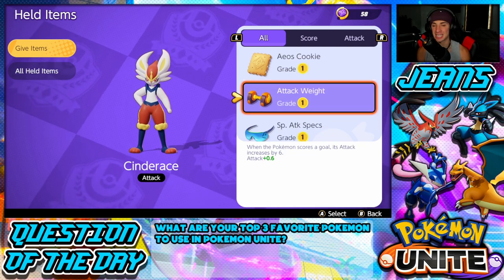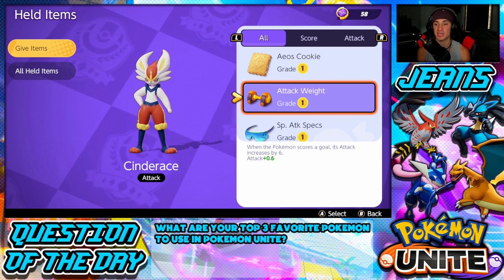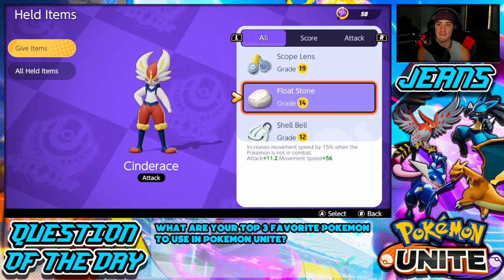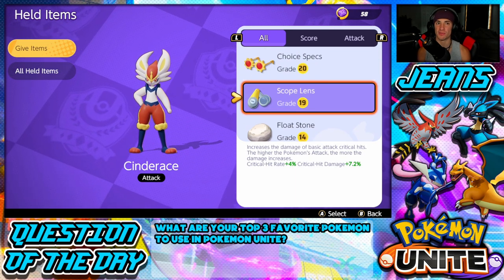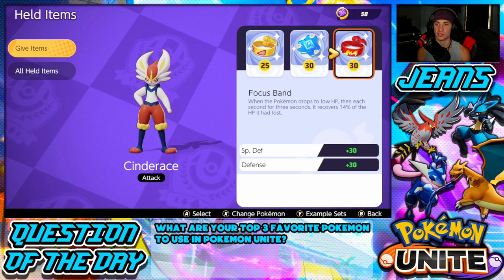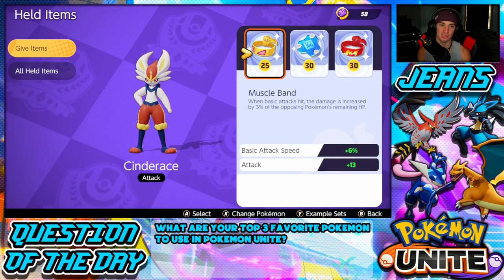Another item I see a lot of people rocking is Attack Weight. I don't have it leveled up, but Attack Weight is actually pretty good. So the third slot is really between Scope Lens, Focus Band, or Attack Weight — but Buddy Barrier and Muscle Band are definite musts for the other two slots.